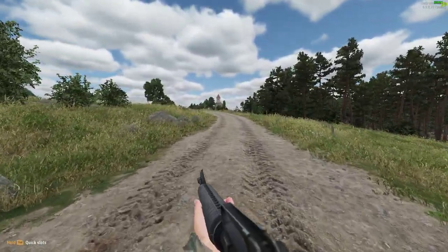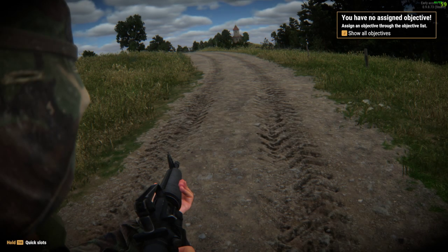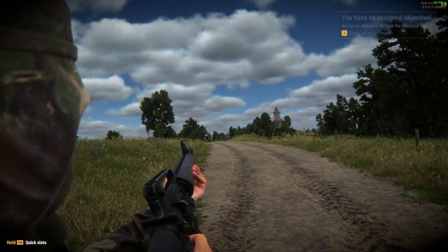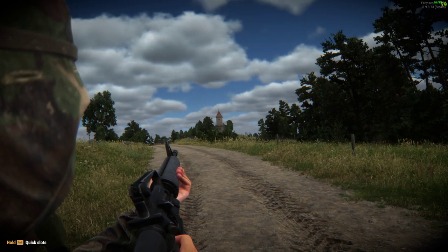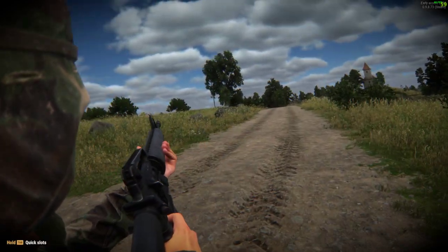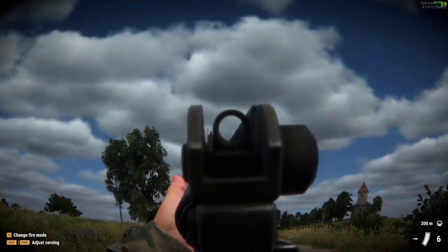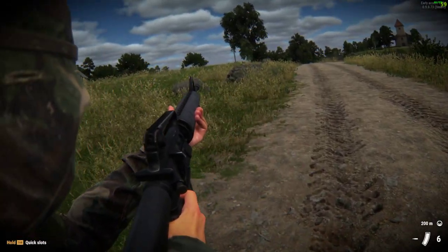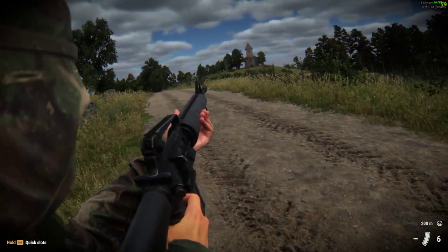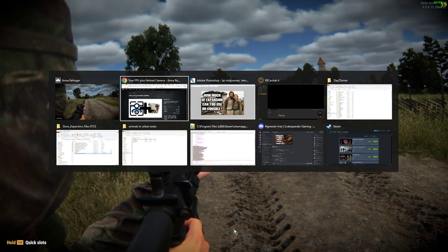This is on PC. If I press and hold J we get the helmet camera mod. You can see it's as if the camera was fixed to the side of my soldier's helmet, and there's a bit of vignette added. I think it looks really cool and it might be very good for creating content. If you press Enter it'll get rid of the helmet — there we go.